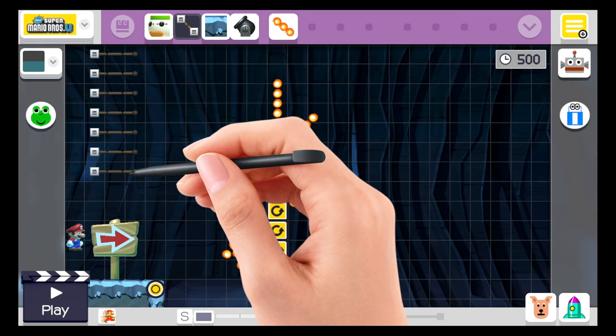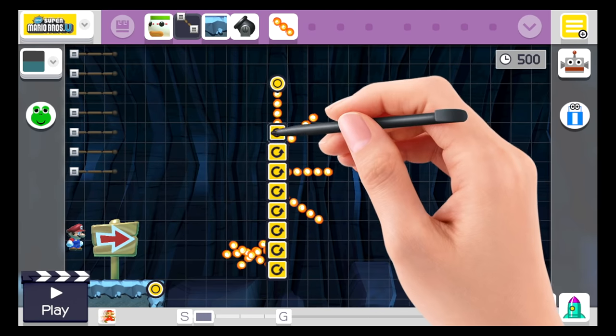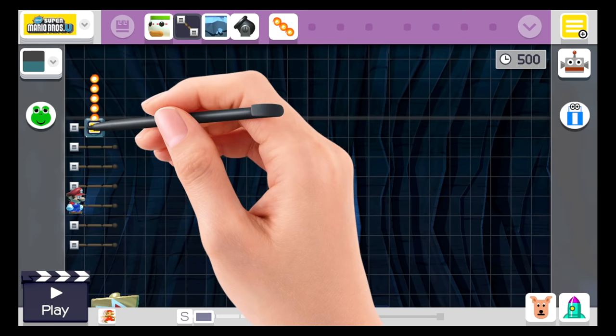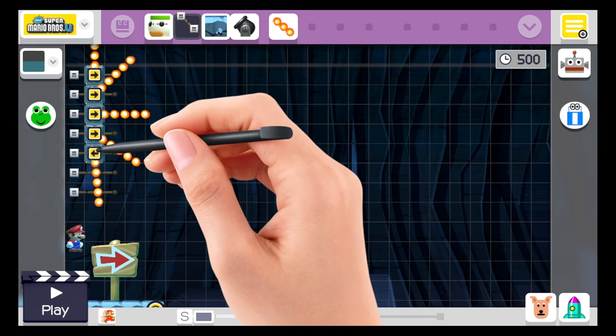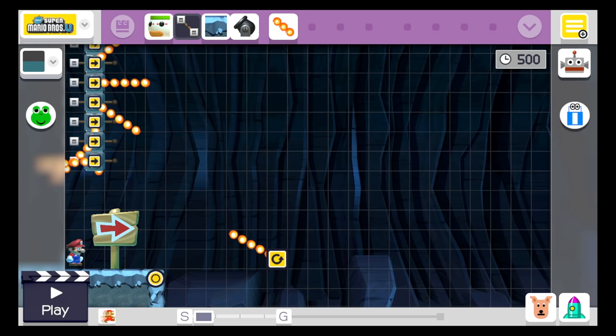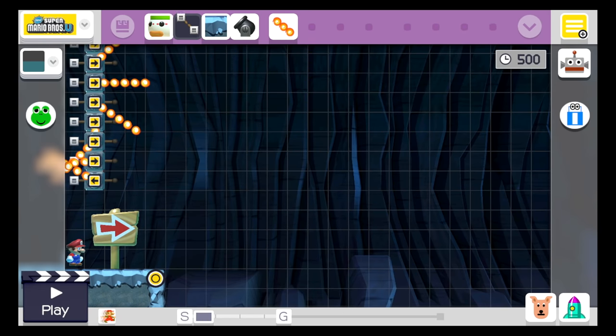Tap the end so that they're all open-ended. I'm going to move them back just one more space. Then I'll put all the fire bars onto the tracks and tap the fire bars until the arrow faces right. That way they'll go straight off and fall down to the next track. I went ahead and added my eighth track since I forgot it — tap the end, put the last fire bar up, and make sure it's facing right.